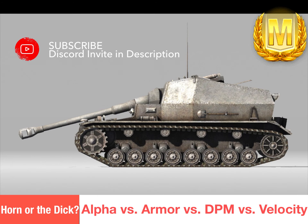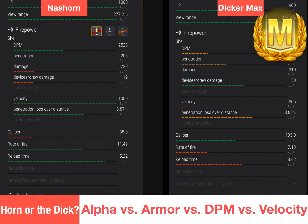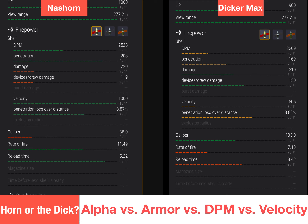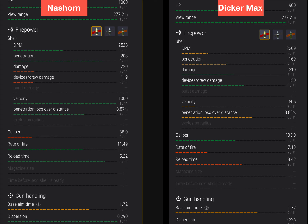Fantastic for cresting ridge lines and popping people with your over 300 alpha. The question of the day is always: Dicker Max or Nashorn? They are similar but still rather different. 100 hit points of difference — not a huge thing, but can be useful. View range is exactly the same. Look at the DPM difference though: Dicker Max is paling with 2200 versus 2500. The penetration on the Nashorn is much higher, although that's not much of an issue if you just load APCR on the Dicker Max. Shell velocity is very slow on the Dicker Max at only 805, and the rate of fire is much higher on the Nashorn, giving it that increased DPM.